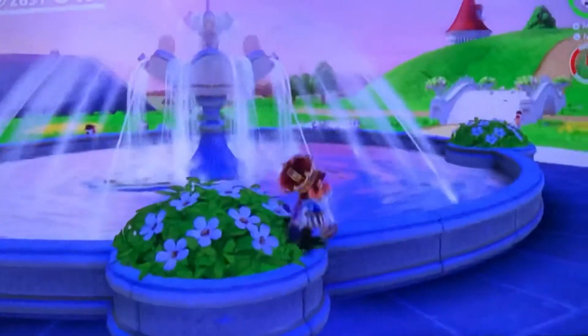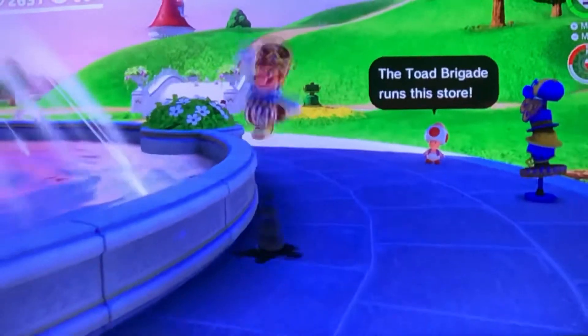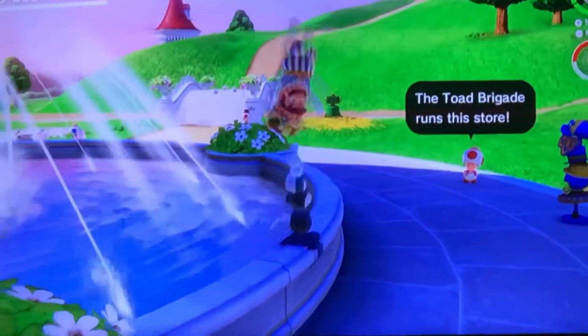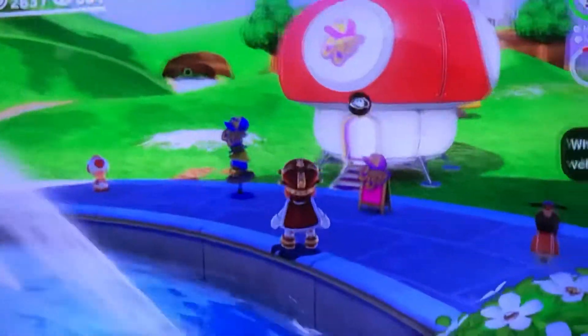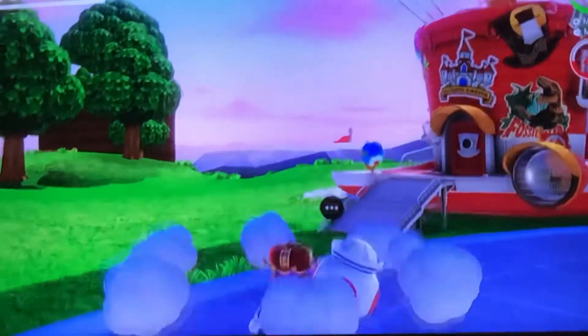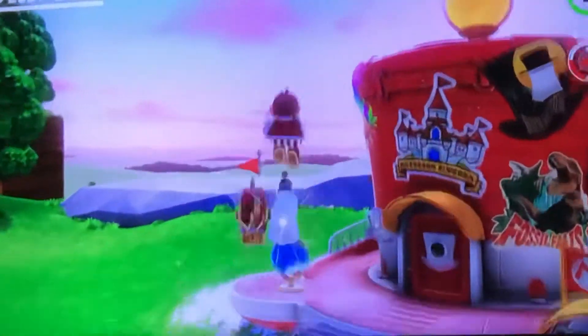So the first step — basically all you have to do is just beat the game. After you beat the game you have to collect like a hundred and something power moons when your Odyssey wants it. After you're done with that you can go back to your Odyssey once you get that hundred and something power moons.